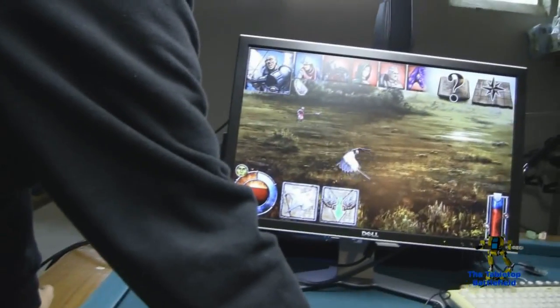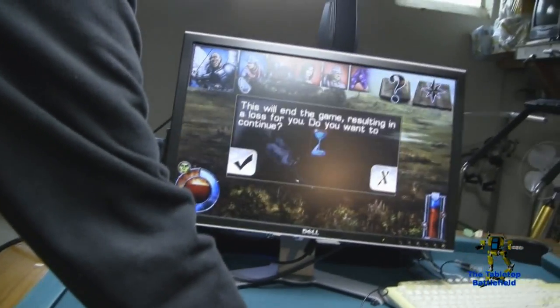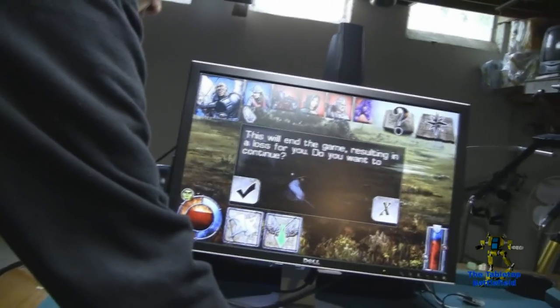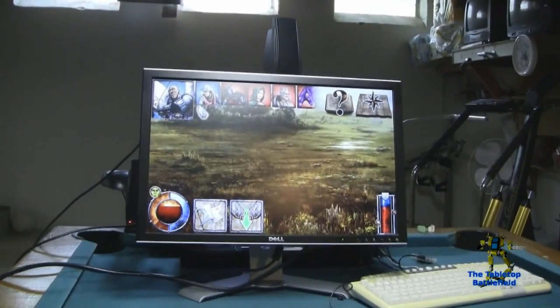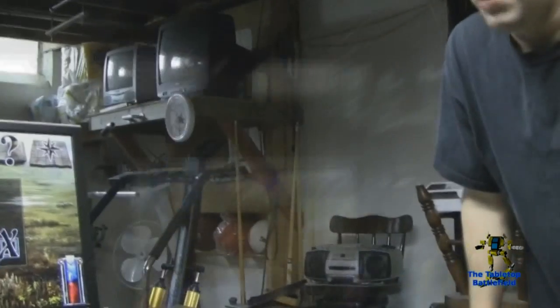We're getting down to the end. Ryan has an angel and one spearman left. There's a surrender option, and that's about all you can do at this point. Surrender. Do you want to continue? Yes. And that's going to be a game for you guys.